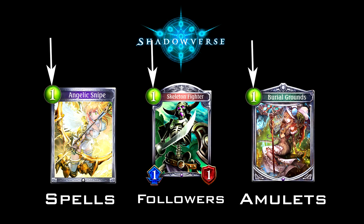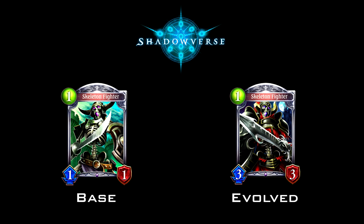All cards, regardless of type, have a cost in PP — play points, this game's equivalent of mana — shown in the upper left corner. Followers additionally have an attack value, indicated by the blue sword, and a defense/health value, indicated by the red shield. All followers have a base and an evolved state, with the evolved state almost always being significantly better. The evolution mechanic is an integral part of Shadowverse's gameplay — just keep in mind that evolution points are a very precious resource, so very few and very select followers will ever be evolved.